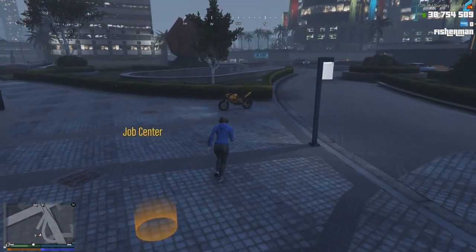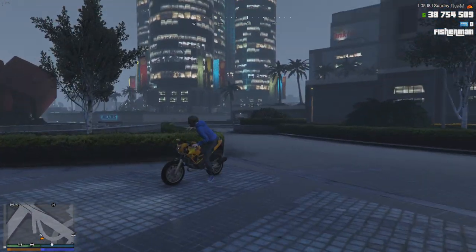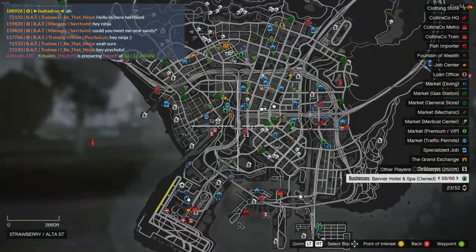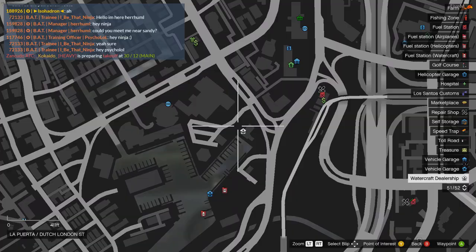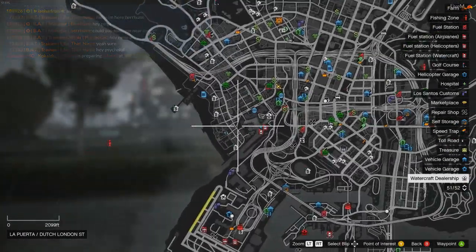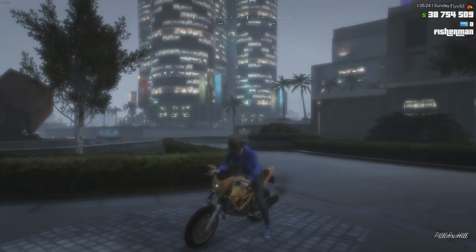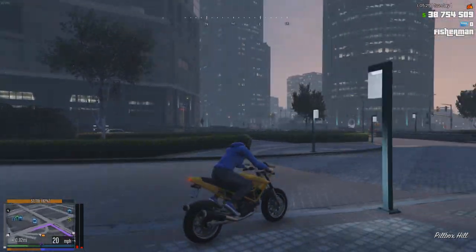Once we've done that, we can head over to the boat shop, which is here in the sort of bay area. It's the white symbol with the anchor, and that's where we need to go first.